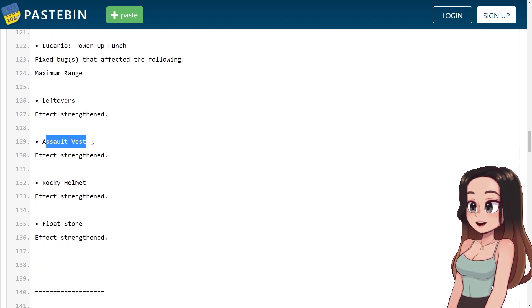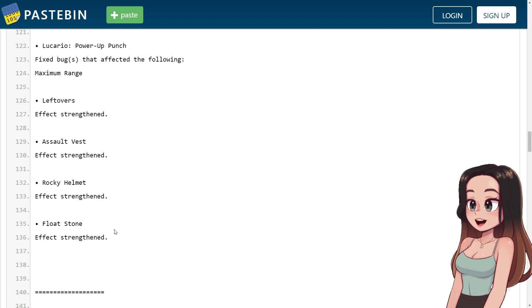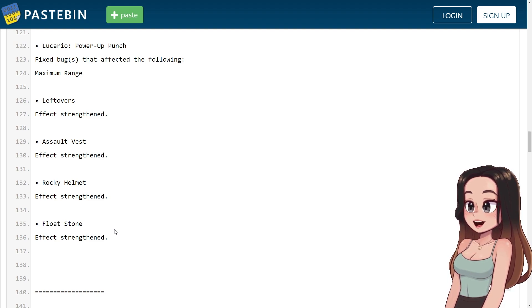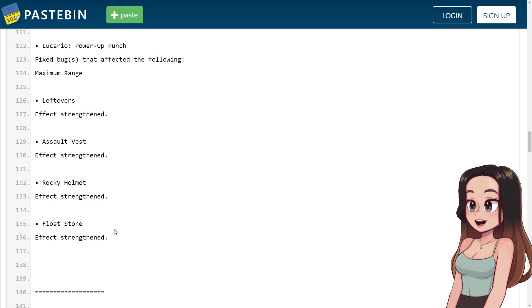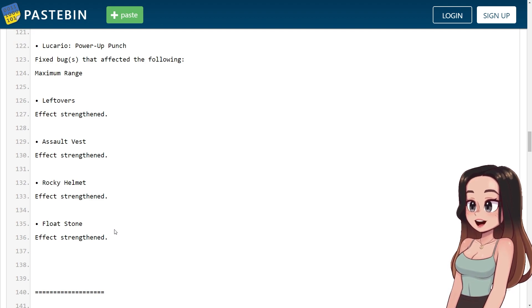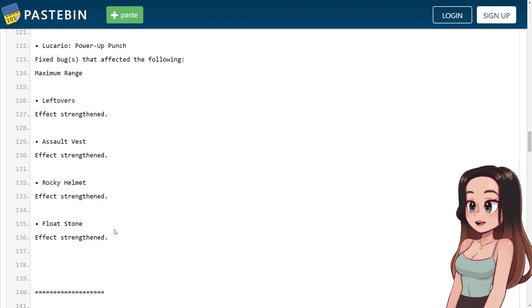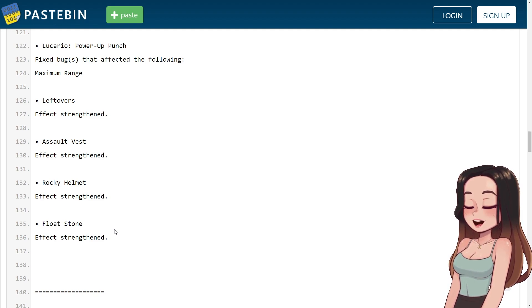Leftovers, Assault Vest, Rocky Helmet, and Float Stone effects have all been strengthened. They're making more changes to items — let's go! This makes me happy because I like item changes. I haven't tested things for a while since they don't do many item changes, but now I have four items to test. I did big tests before on weakness policy and razor claw — it took me like two days of no sleep to figure out how those worked. So I'm very excited for this.